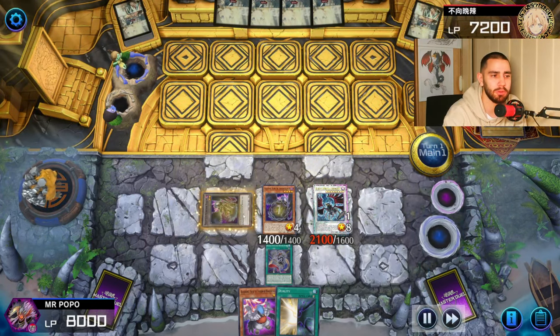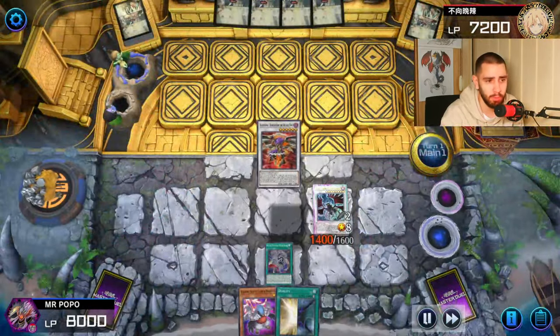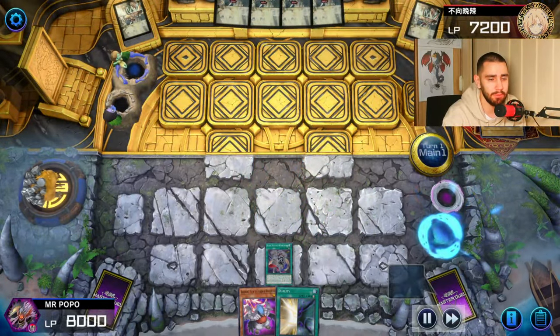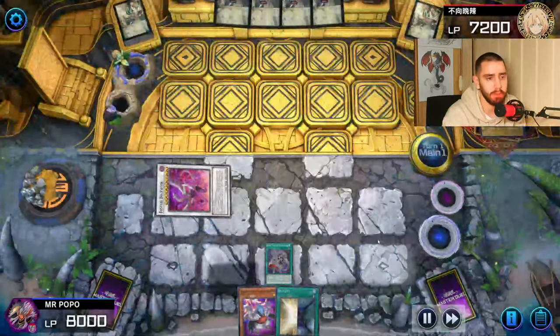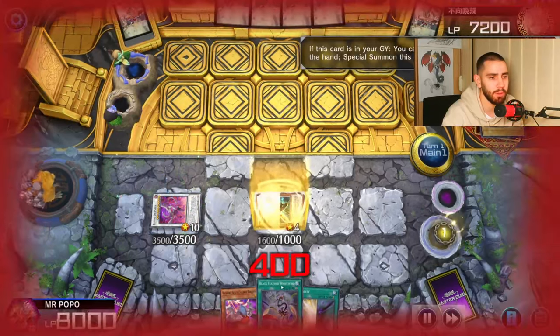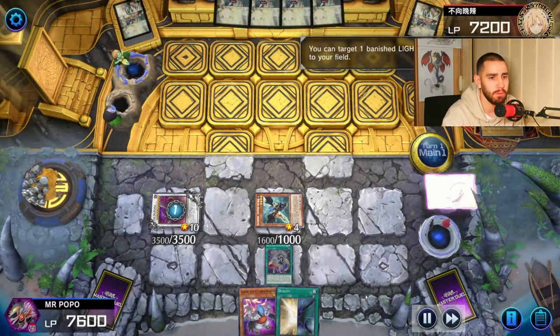Now we can use Zuji's effect to tribute to Nofung - we do not need him anymore. Now we can go into Boreal Storm, and with Boreal Storm we can send Shanga to the graveyard to have that quick effect pop. Then we're going to summon this Patter, and the first effect bounces back Black Feather Wobbles - boom boom boom, just like that.